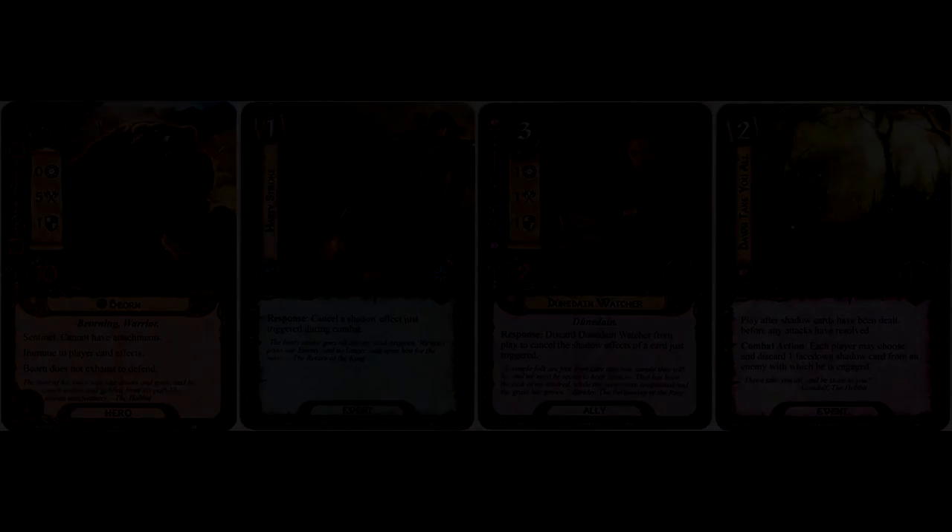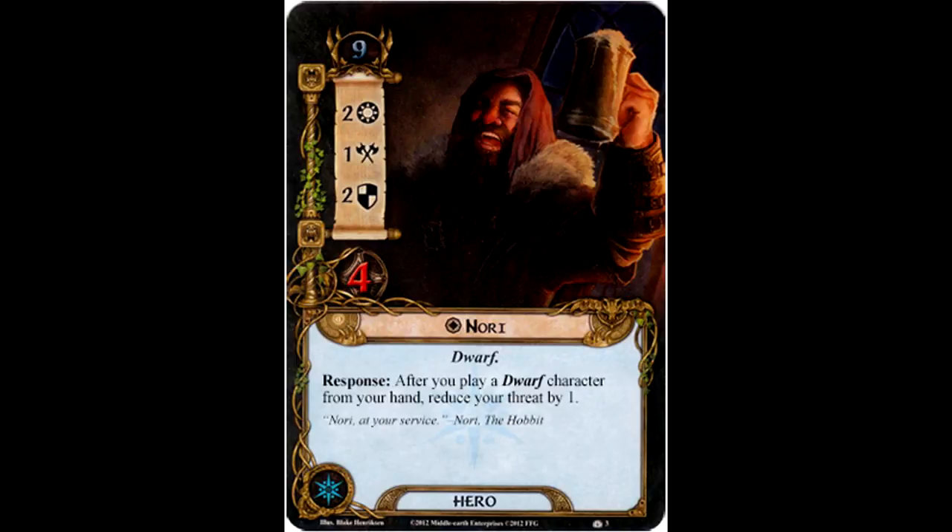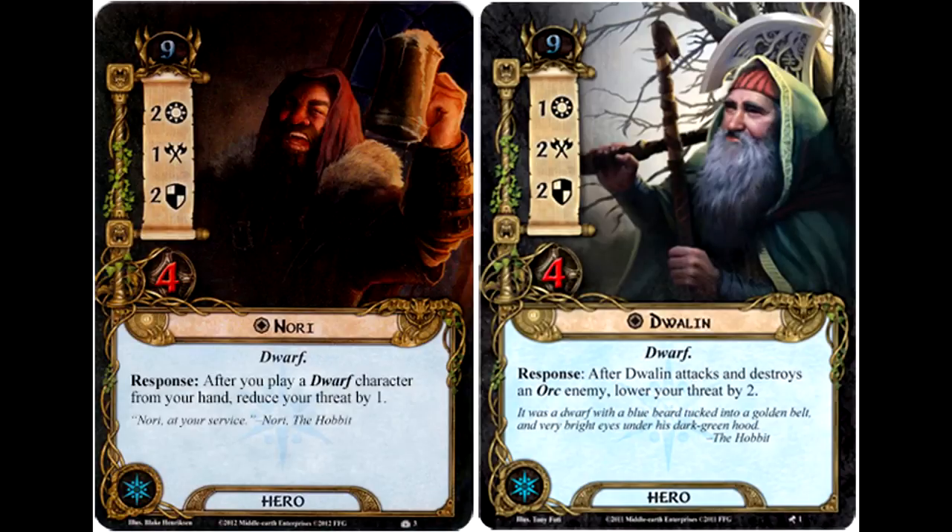Up next is our spirit hero, Nori. Nori's threat cost is 9, with 2 willpower, 1 attack strength, 2 defense strength, and 4 hit points. He is a dwarf, and his response reads: after you play a dwarf ally from your hand, reduce your threat by 1. Nori is our second spirit dwarf hero — the first was Dwalin from the Khazad-dûm deluxe expansion. They both have a threat cost of 9 with identical stats except that willpower and attack strength are flipped between them. They both also have an ability that lowers your threat. For Dwalin it's when he attacks and destroys an orc enemy you lower threat by 2; for Nori, when a dwarf character enters play from your hand you reduce threat by 1.